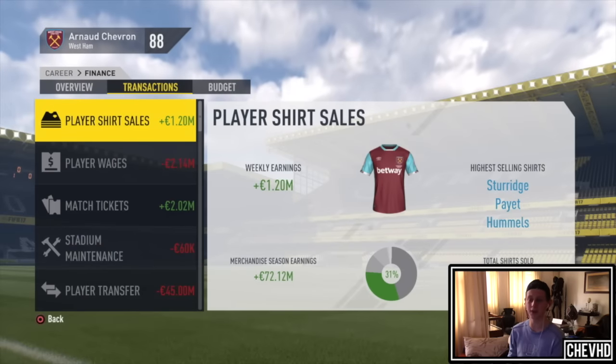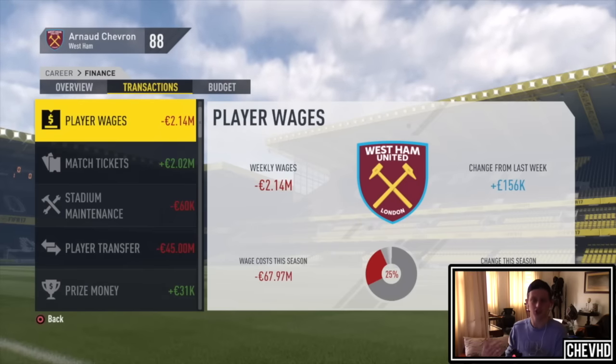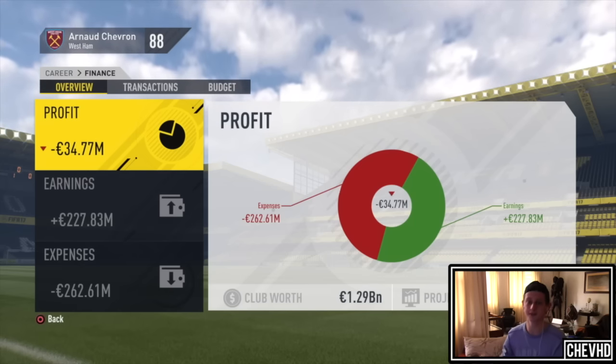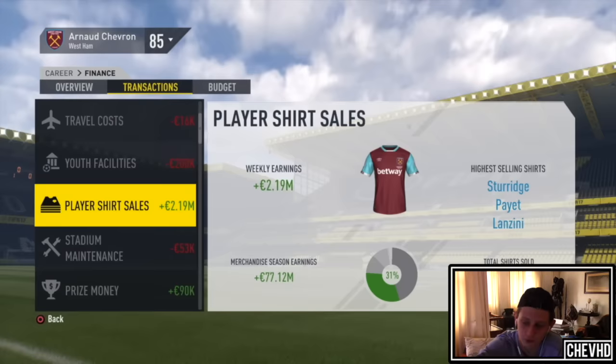Transactions — it went up! This is just the first week, so we didn't get stressed. This is just after the match. We're going to simulate one week and go straight back into it. Here we are — we have sold more: 2.19 million. We're done by double. This just shows that this trick works and it's legit. That's a really cool trick which increases your earnings bar, your merchandise bar, everything.